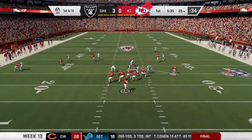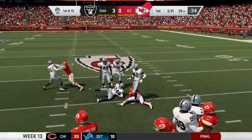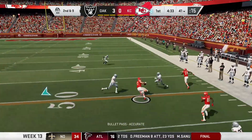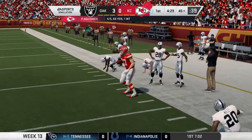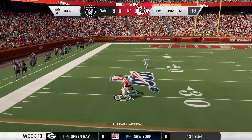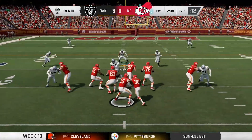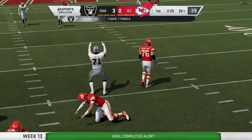Next Chiefs possession, Mahomes drops back and hits Ellington on the crosser, who turns up field and picks up 15. A few plays later, Mahomes is starting to find his stride, connecting with Kelsey on the outside, and he spins his way into Raiders territory. Three plays later, Mahomes goes back to the air hitting Hill on the curl — he shakes one and gets stood up at the 30. Then Patty goes to play action, tries to roll out to the right, but Taco Charlton is there to get the sack.